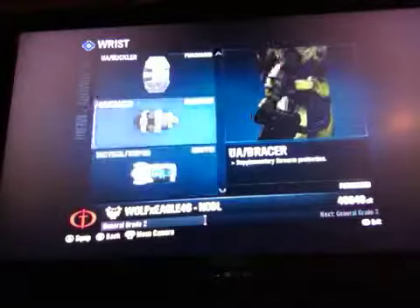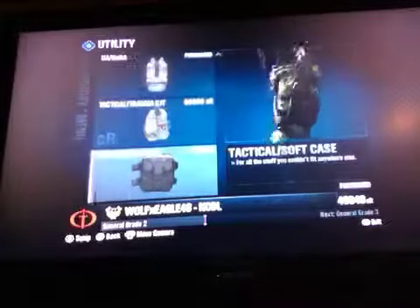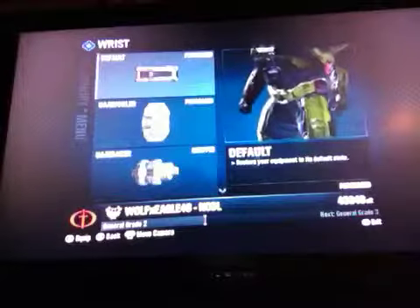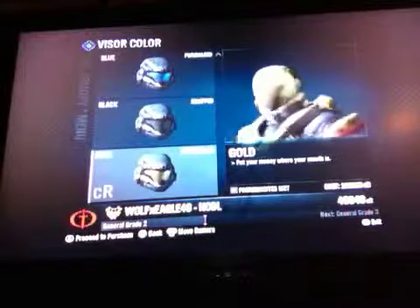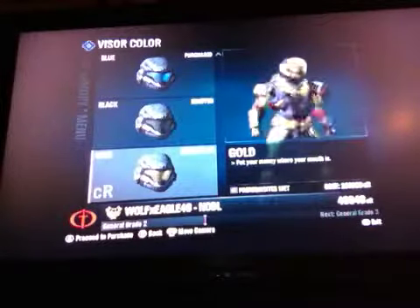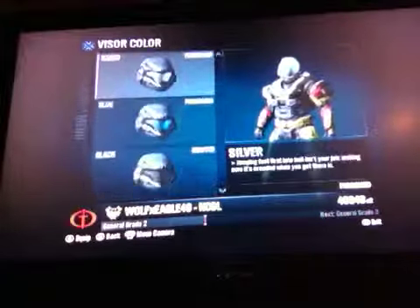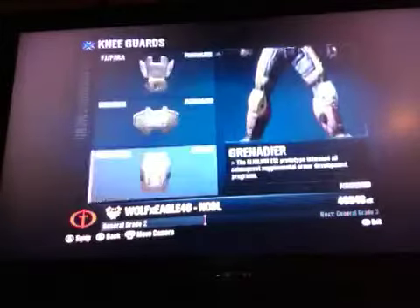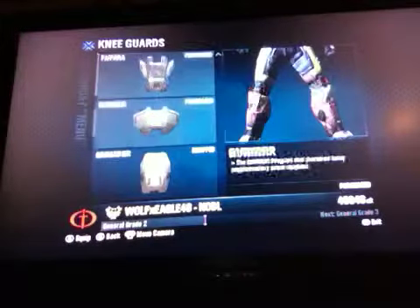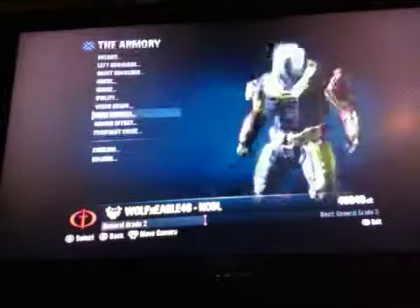For the wrist, I don't really care — it might be that one, I don't even pay attention. Utility is default, and I think the wrist is default too. Visor color is gold, but I don't have enough credits for that right now. Knee guards are either Gungir or Grenadier — I think Gungir.